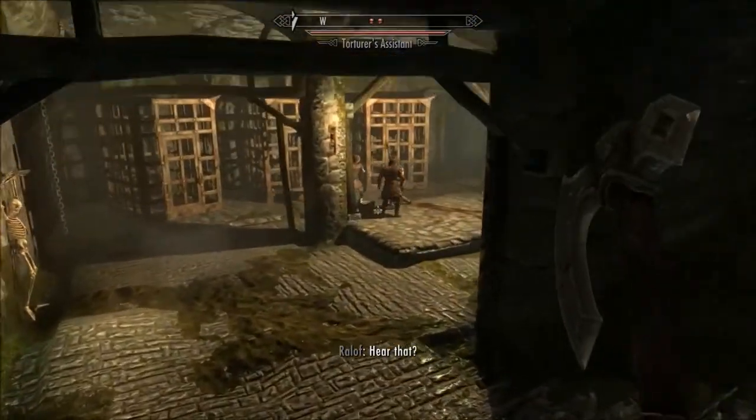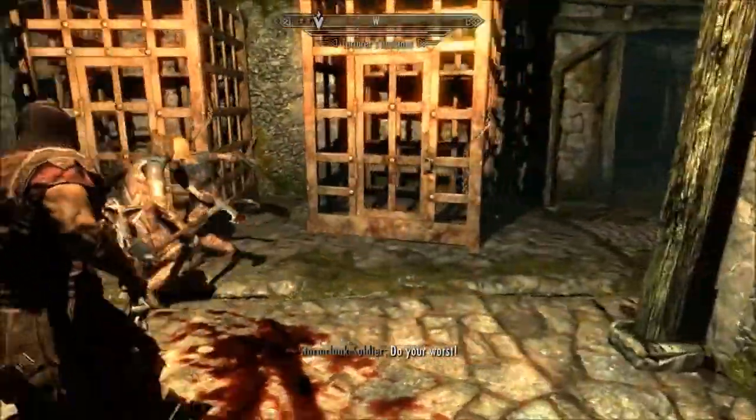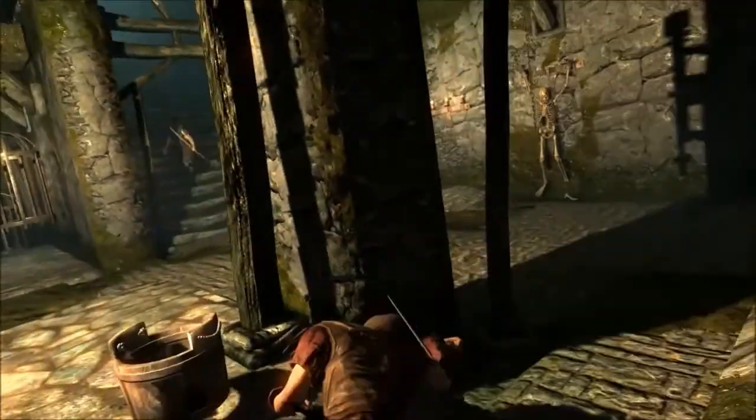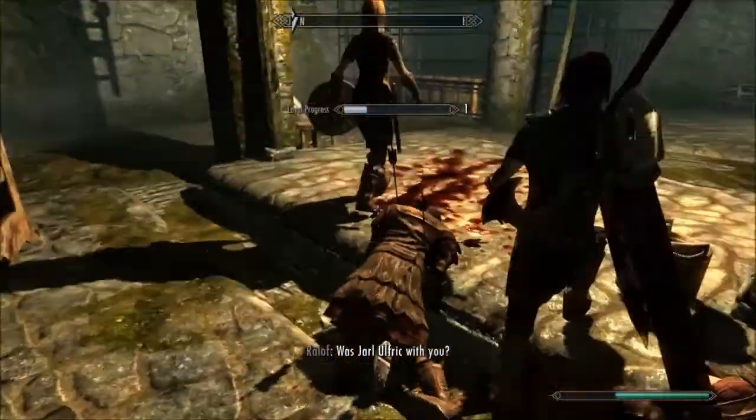Some more Imperials here. Torturers. I'm just going to let them fight it out. Oh no, there's a Stormcloak. What are you doing? Get down. Sit down. Nice. Taken to the floor.